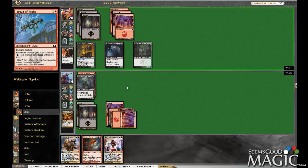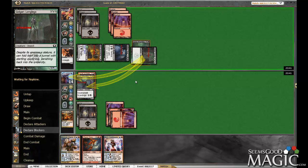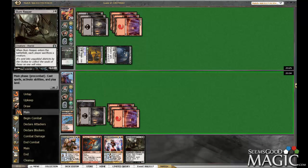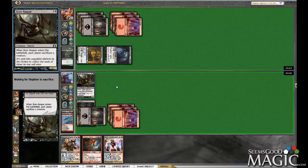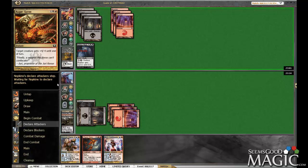We are on the defensive. Nihilina Fire would blow us out here. So we're gonna take 8. Alright, so not the best start — he curved out better than we did.